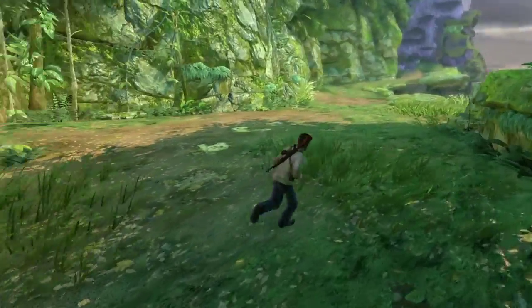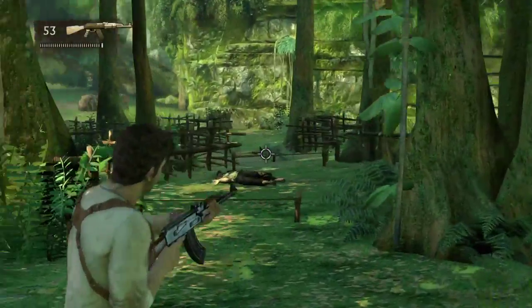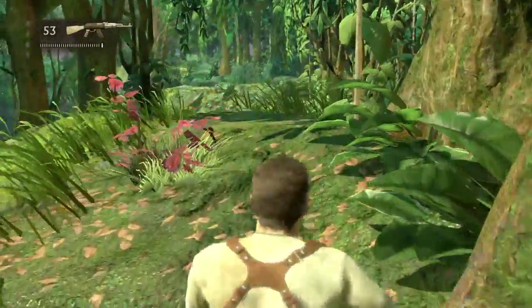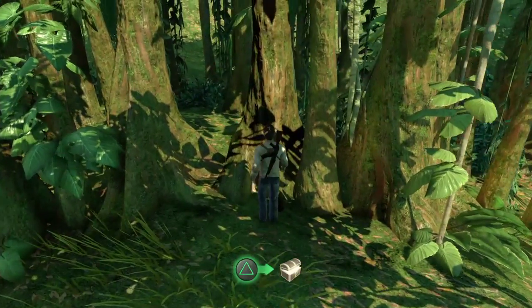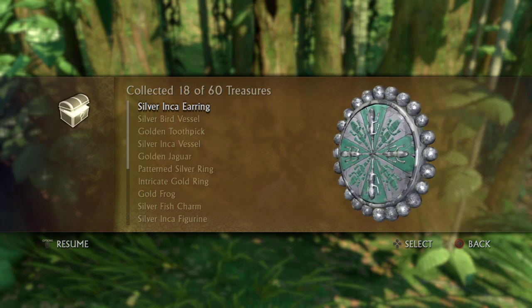Treasure number eighteen, the very last one in this chapter — after you've gone past all those traps, instead of going straight off to the fortress, you turn left and go up to where people were shooting you from and jumping down from. The treasure is up here. Silver inca earring. That's the last one in this chapter, so it's the fortress next.